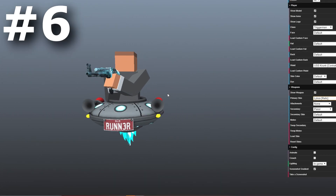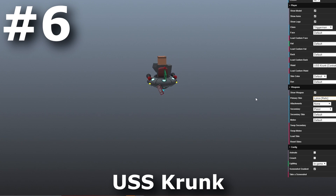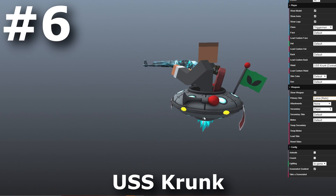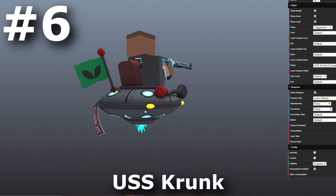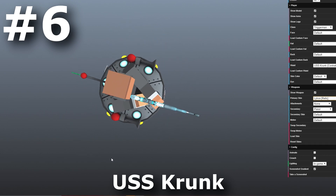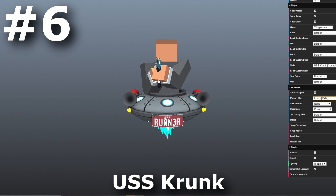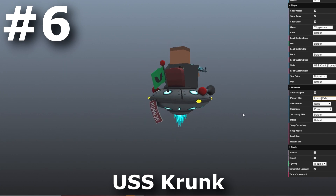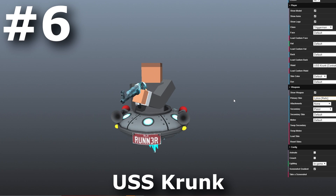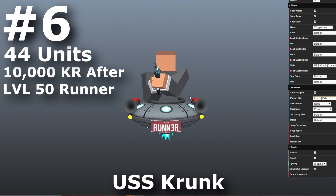Coming in at number 6, we have the Contraband Waste Item USS Krunk. This is another black market item — the way you get it is by getting level 50 Runner. The Runner class is literally just a knife, so you have to keep playing with a knife and nothing but the knife. There's also an item called USS TV from Twitch Drops that is literally the exact same item, which does kind of devalue USS Krunk sadly. Only 44 people in the world have USS Krunk, and it costs 10,000 KR after hitting level 50 Runner.